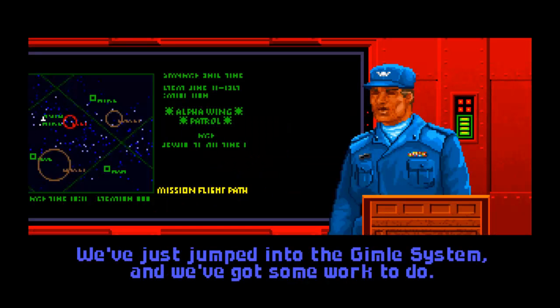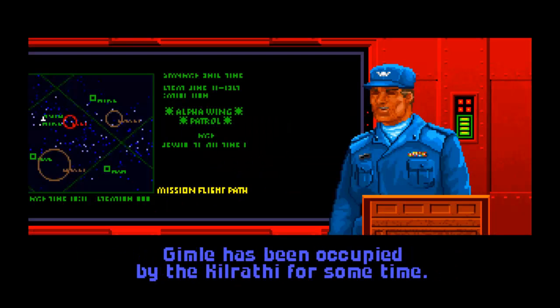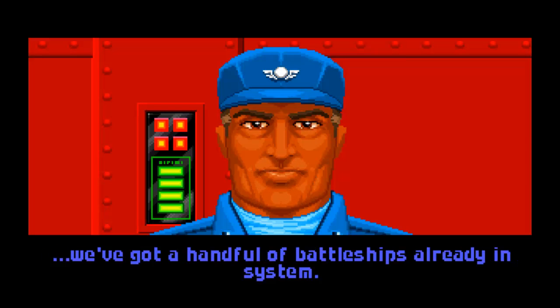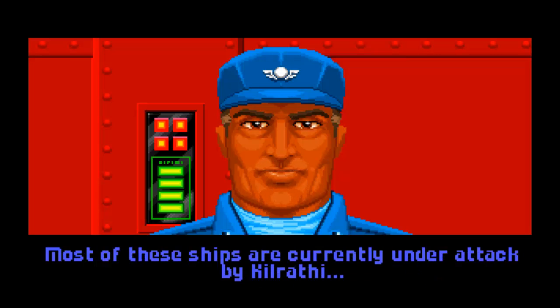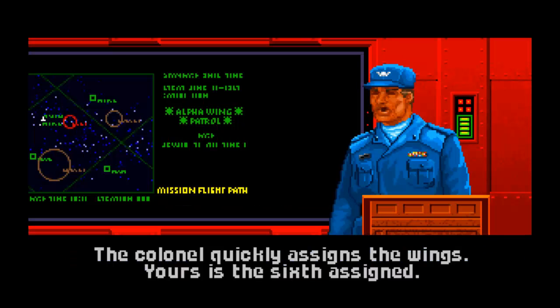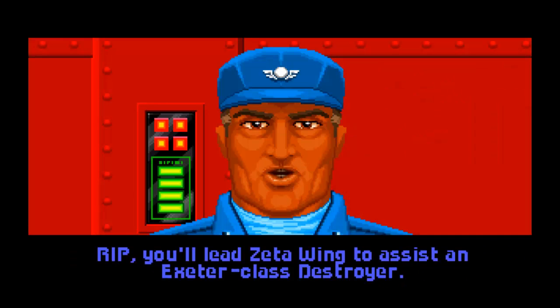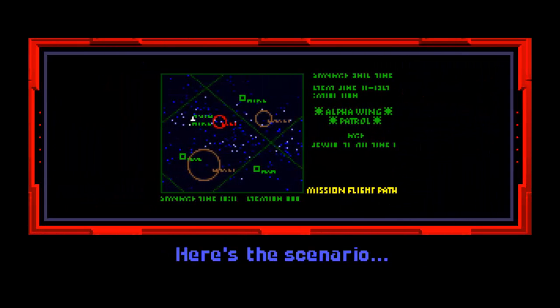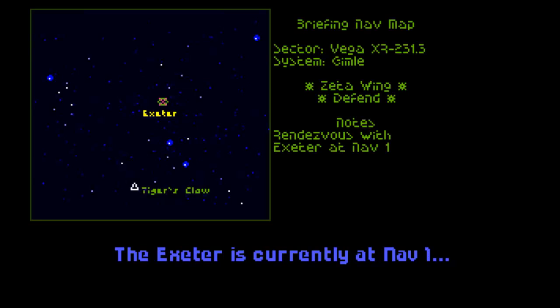Okay boys and girls, listen up. We've just jumped into the Gimel system and we've got some work to do. Gimel has been occupied by the Kilrathi for a short time. The Claw is not the first Terran ship to arrive — we've got a handful of battleships already in system. Most of these ships are currently under attack by Kilrathi, so we'll be dispatching fighters to help in their defense. The Colonel quickly assigns the wings. Yours is the sixth assigned. Rip, you'll lead Zeta Wing to assist an Exeter-class destroyer. Angel will fly in your wing. The Exeter is currently at Nav 1.